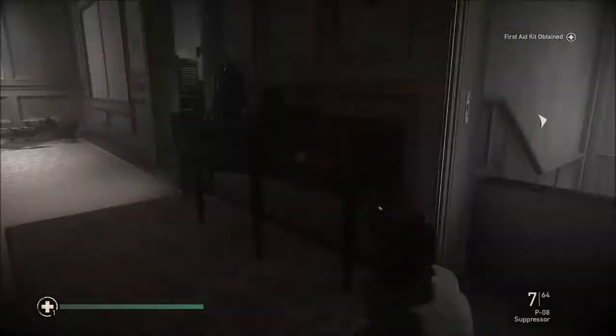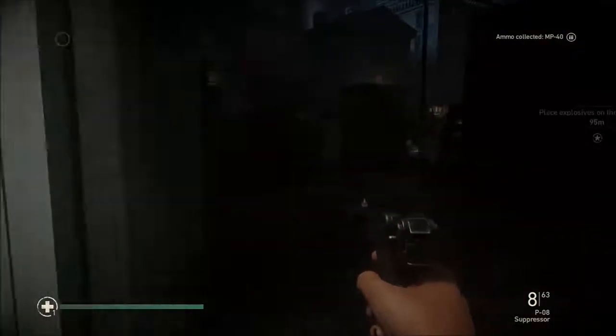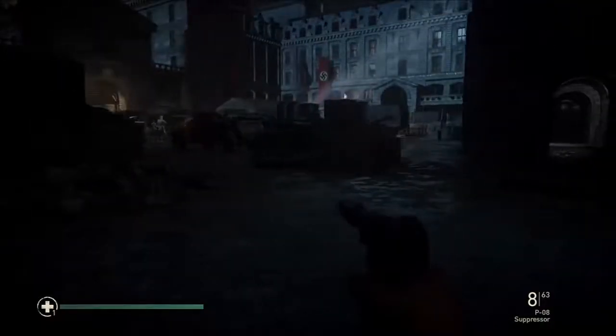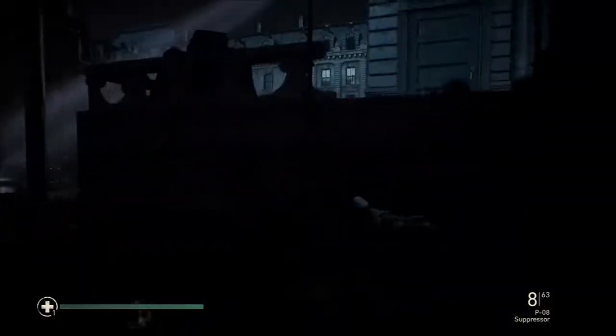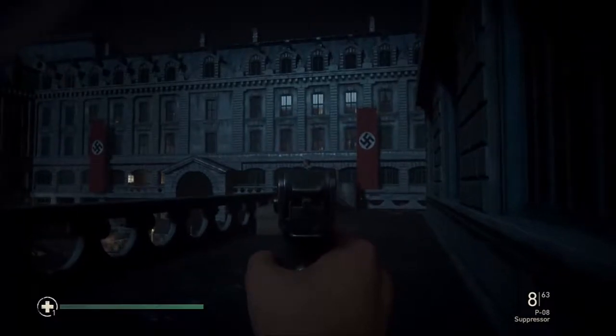We're not really going to use the health pack with Rousseau at least. Anyway, once we exit the building we are going to take our right, and there is a little ramp right there where we can get on top of the balcony. Just don't shoot at all. There will be a guy up here on the balcony, so make sure you take him out.